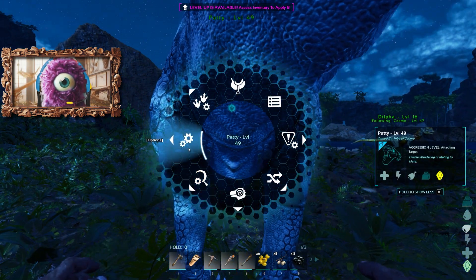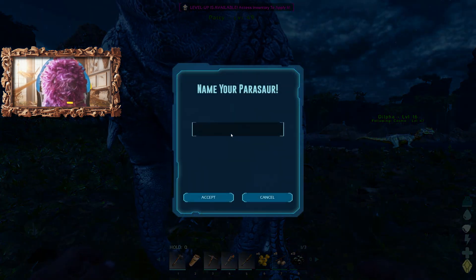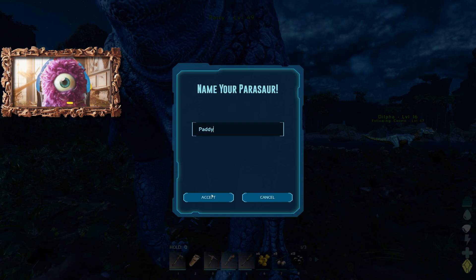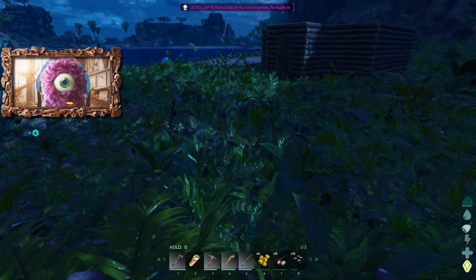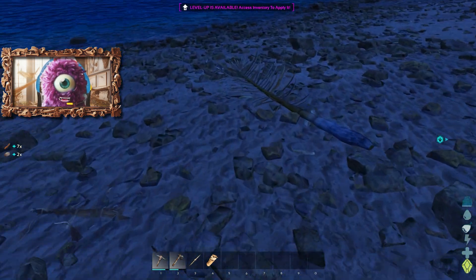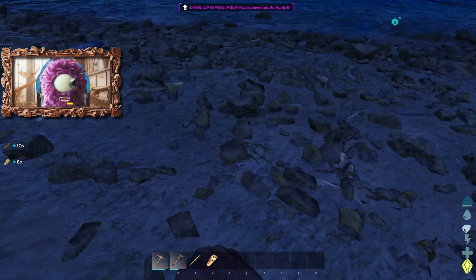All right, we need to give you a name. I'm going to call you Patty — I think Patty the parasaur is a nice little name. Now we need a saddle, so we need to get some material so I can build a saddle and ride my dinosaur.